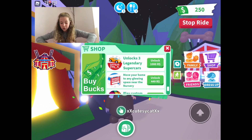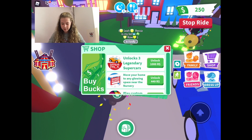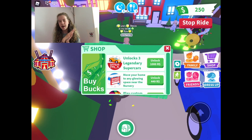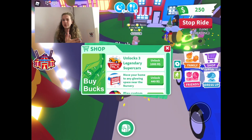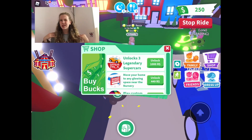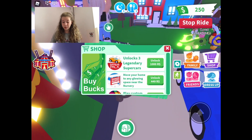Next is 'Move Your House Anywhere' at 149 Robux. I'm really going to get this. Although I'm not too sure why you'd need it since you can get a magic door for cheaper and just teleport to your house that way, it does look really cool.